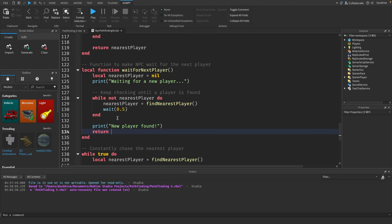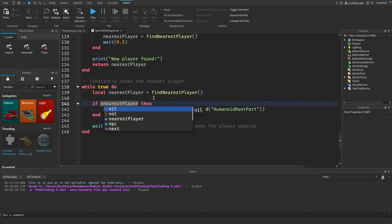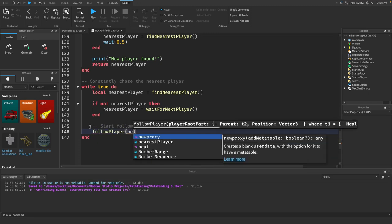Back in the `while true do` loop: `nearestPlayer = findNearestPlayer()`. Now if `not nearestPlayer` then `nearestPlayer = waitForNextPlayer()`. We get rid of the old wait, and then just call `followPlayer` passing through `nearestPlayer` — specifically `nearestPlayer`'s HumanoidRootPart — to start following and attacking.